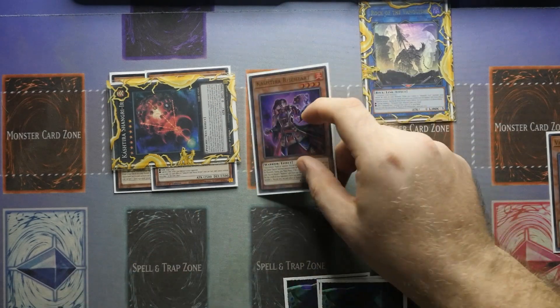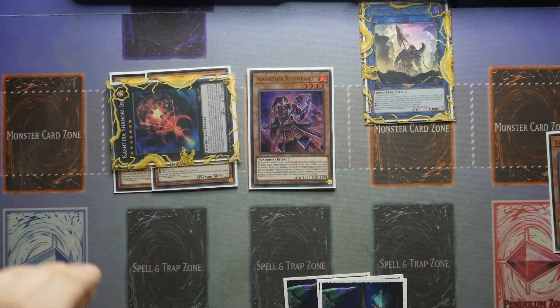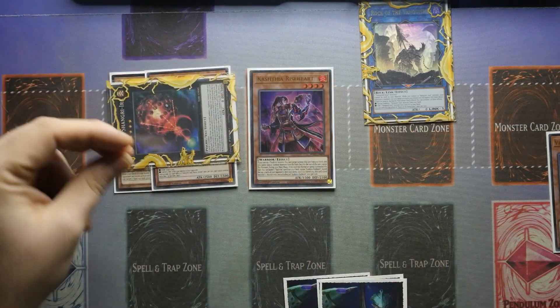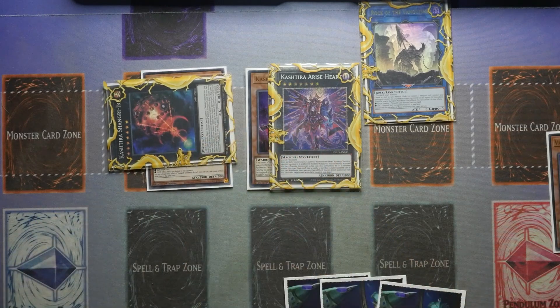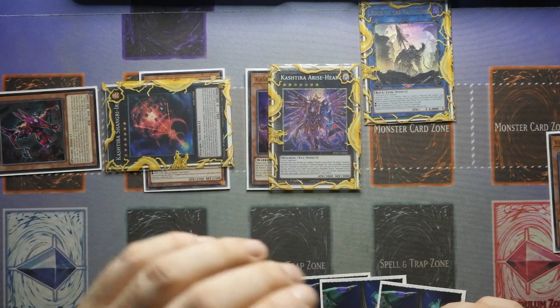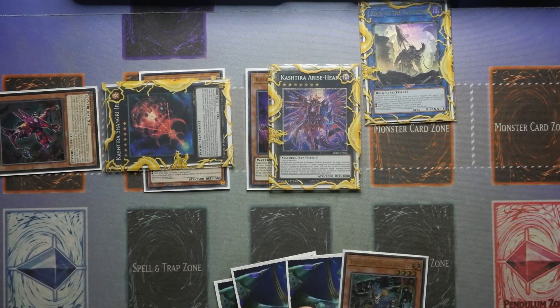Then you want to overlay Borger and Fenrir into a Shangri-La, and use the effect of Riseheart to special summon it down. Now that you've resolved Riseheart's effect, you use Shangri-La to lock a zone, and because you've used Shangri-La's effect this turn, you can rank up your Riseheart. You then pass your turn, and going into your opponent's standby phase you use Shangri-La's effect to special summon a Fenrir from the deck. Your board ends with one zone locked, Riseheart with one material — which will build up more over time — and a Fenrir.